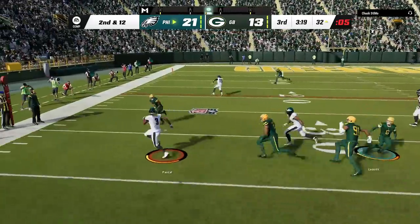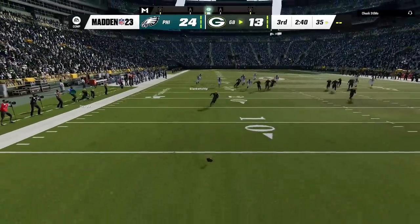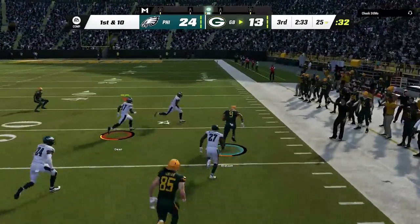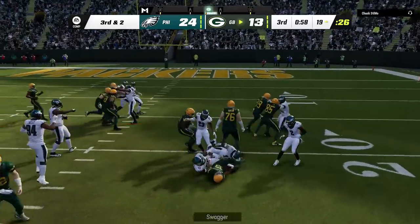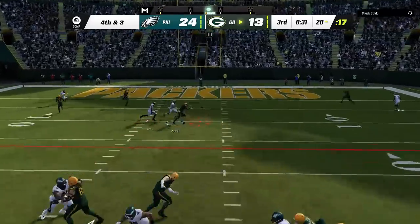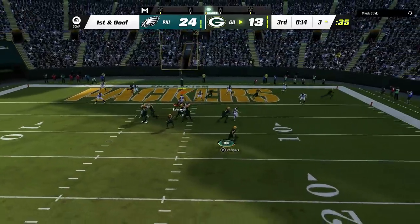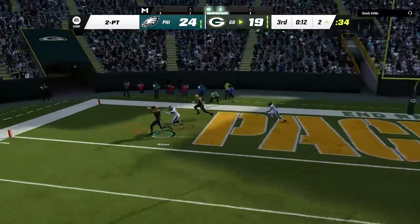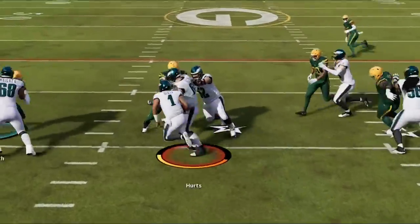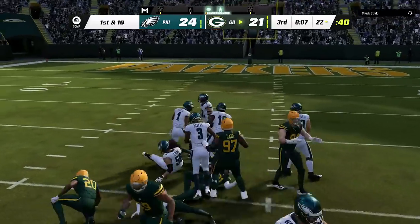We start using some trick plays as we are happy to get a field goal and extend our lead back to 9. He starts hitting me with some crossers, getting a big catch and run after I went for the user pick. He starts running the ball so I switch over to the cover four quarters in the red zone — we stuff him on third down, then switch to the dime normal DB zero blitz. The pressure doesn't get home the same, so he gets the first. We go back to the cover four quarters inside the five, and Rodgers makes short work of this defense without the pressure. He goes for two and nails it — now he's only down three with the entire fourth quarter to play. Jalen Hurts then has his seventh turnover of the game with a fumble — that's got to be another record.